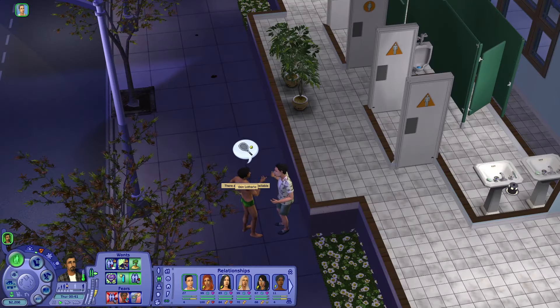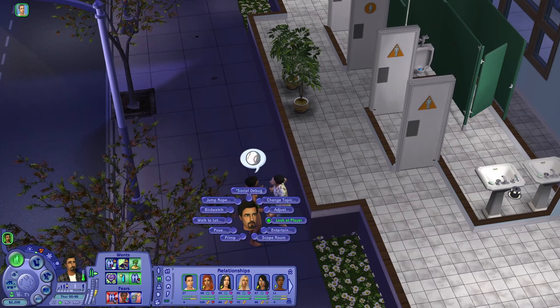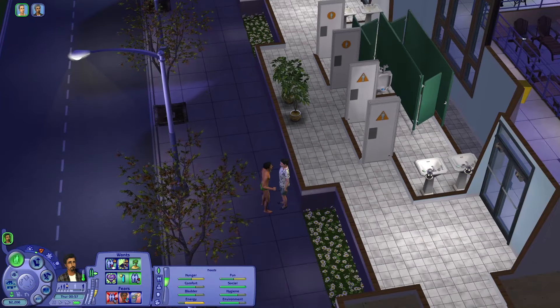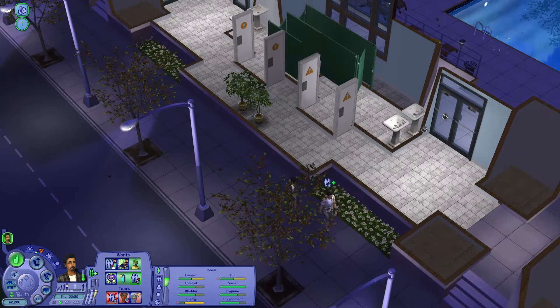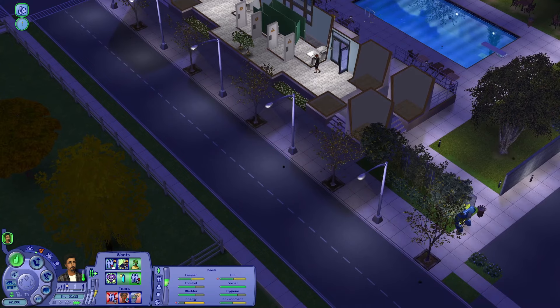Okay Don, let's try another lot. Although I'm not into it — go home. Let's go home, let's have a nap, and tomorrow you can invite someone for a date because this is boring. We can't hang out at these lots with two sims and no music, no nothing, and no girls. That's the point of going out for Don Lothario.